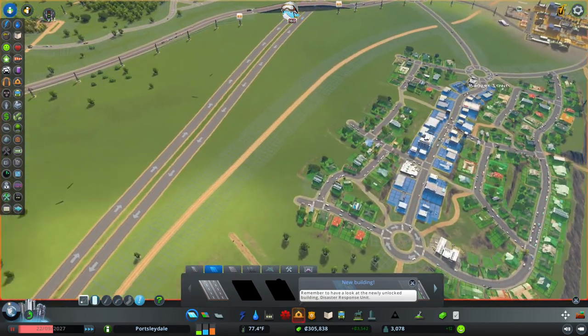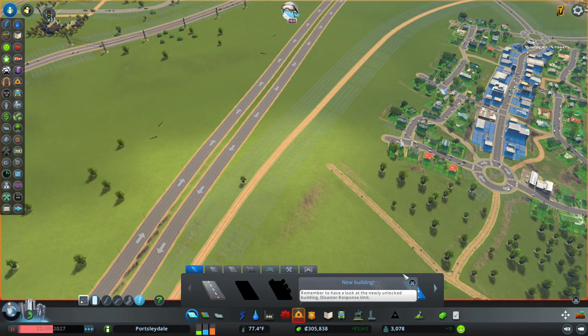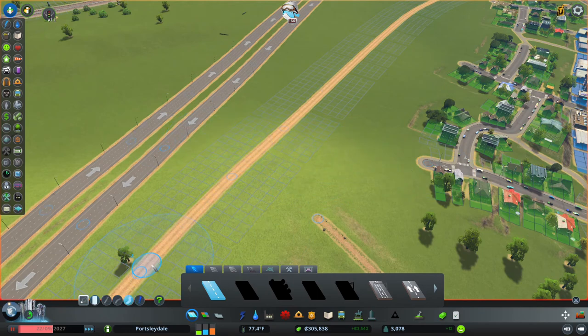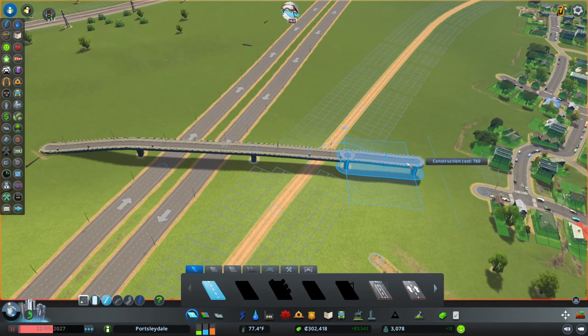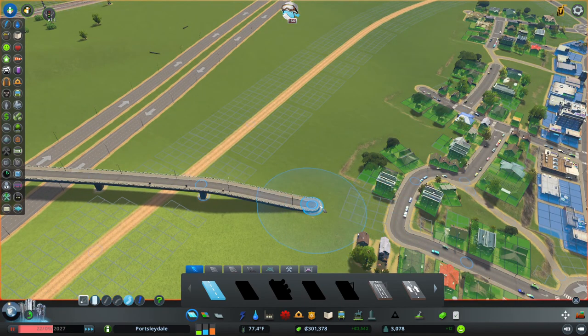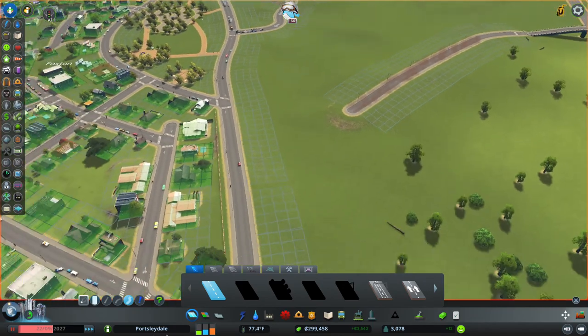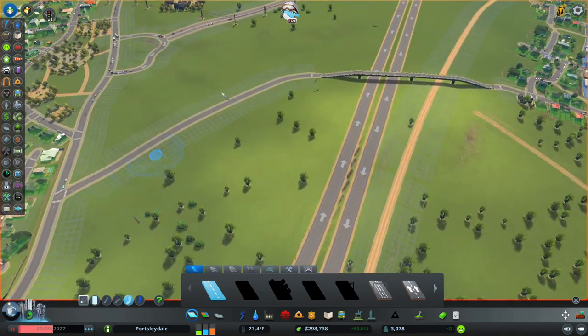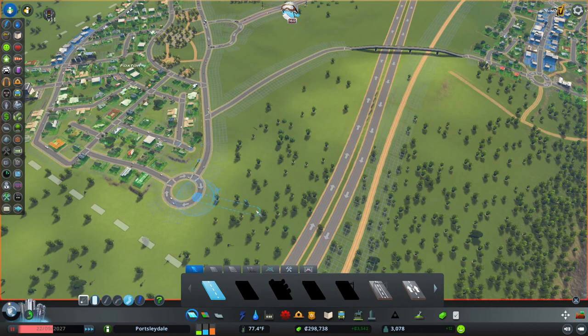Now to connect the south of Badgerton to the south of Foxton, just so people don't have to go up and around — they can now just go straight across. Obviously there's going to be a train line there so we're going to have to be respectful of that; this is going to be an even bigger bridge than before. The smaller bridges are much more flexible than the bigger ones, so they're much more suitable for projects like this. We're going to have it bend round and down.